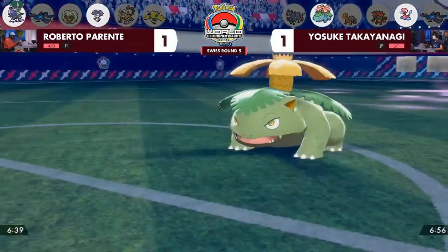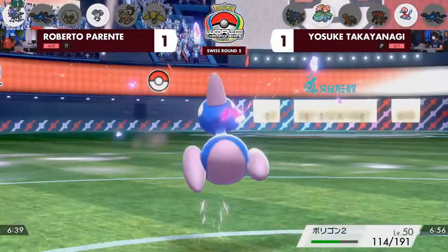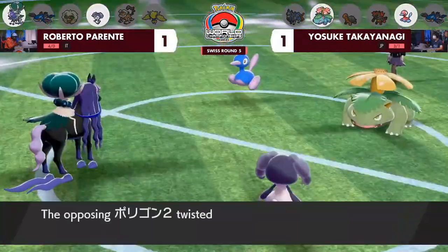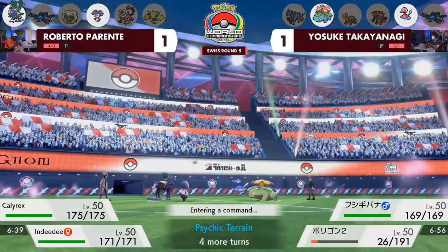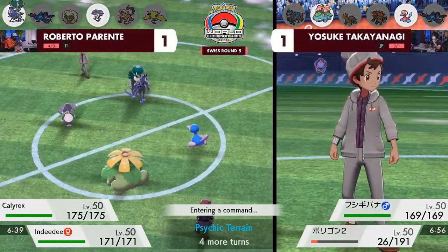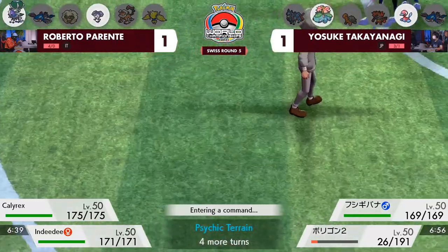There's a Protect this time — is it going to be Venusaur targeted? No — it's called correctly, it's Porygon2 that takes the damage, but it hangs on, and Trick Room gets set up anyway. Venusaur doesn't want sun up because it's naturally slower than Calyrex without its Chlorophyll boost. The Porygon took a lot of damage for that Trick Room, but it's able to Recover and get back over half HP.